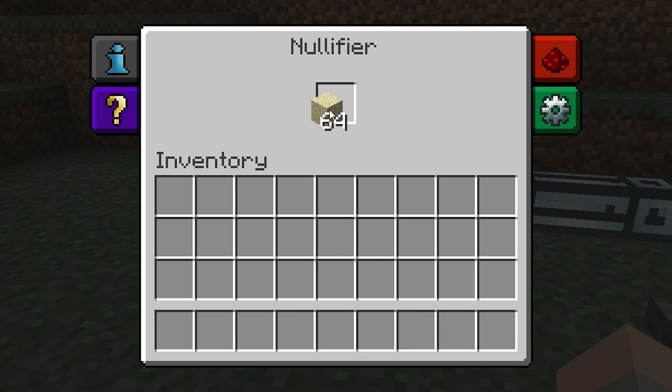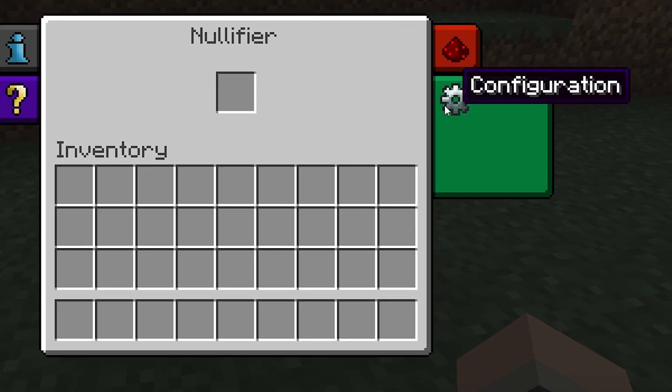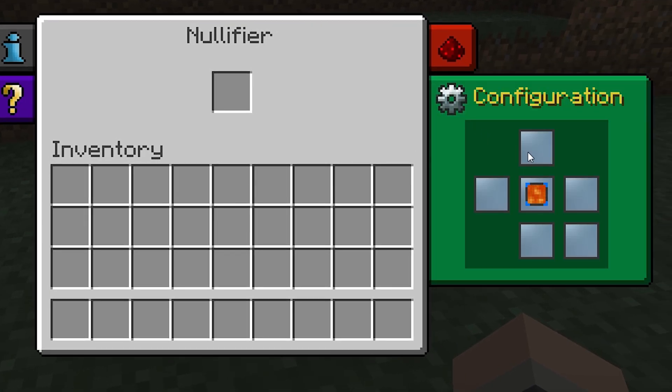You can manually place items in the inventory to be destroyed, or you can bring them in via item ducts. To do that, open the configuration window and set one of the faces to blue.